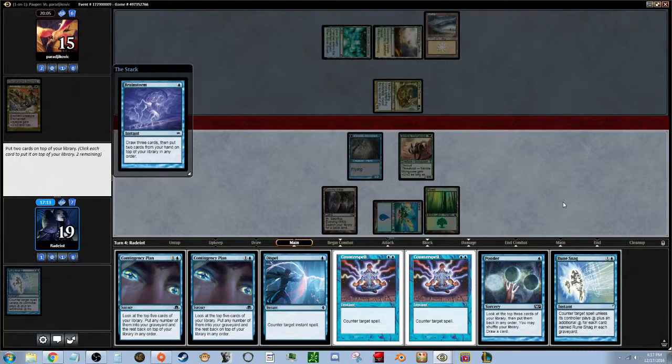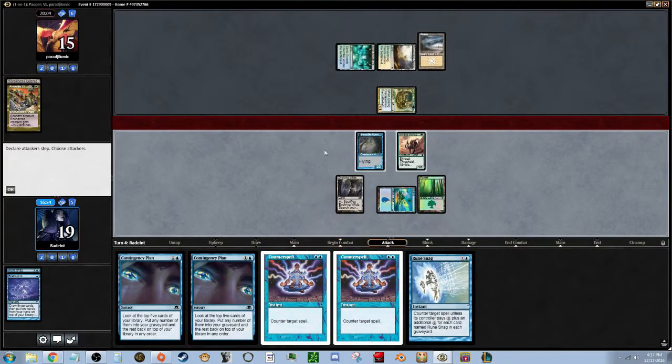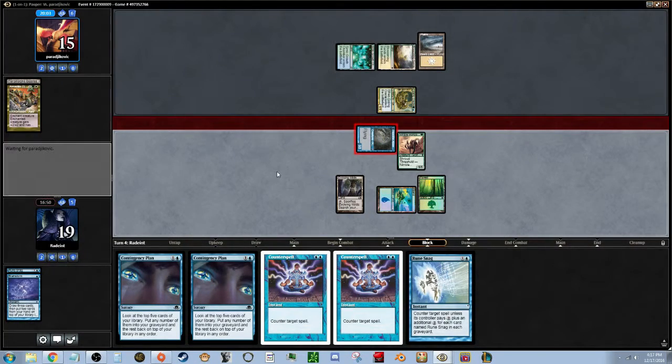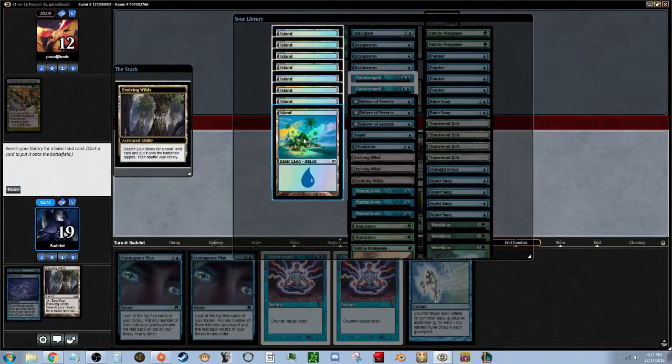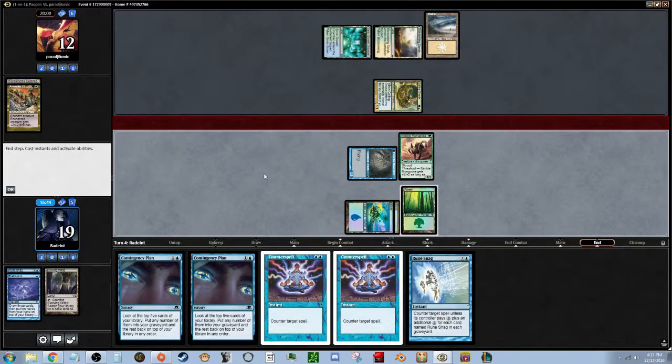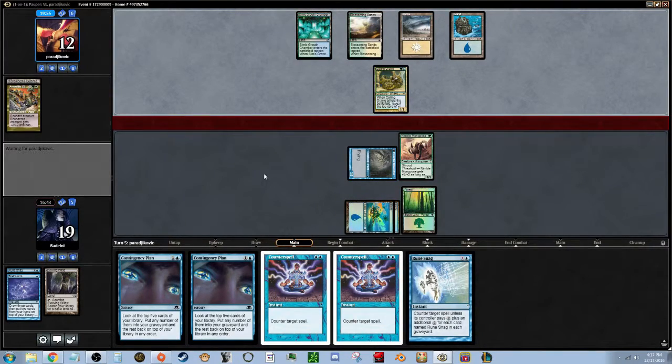Brainstorm lets you draw three cards then put two back from your hand to the top of your library in any order. I like both of those, so let's put the Dispel on top since we don't need it, and we'll do a Ponder as well. We'll attack for three, and then let's make sure we're ready with a counter for our opponent's following turn.